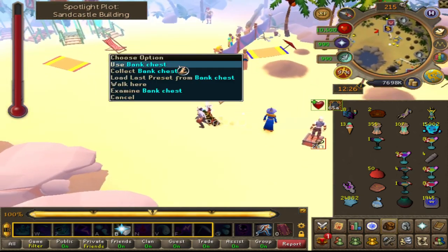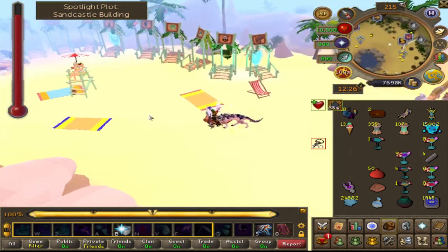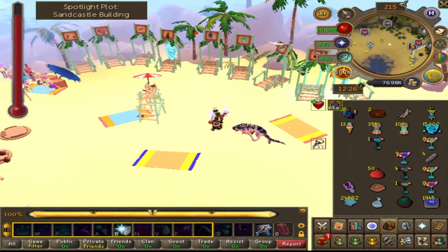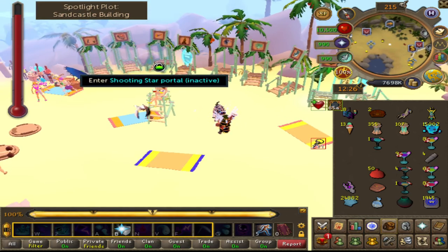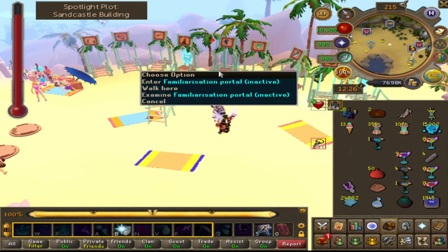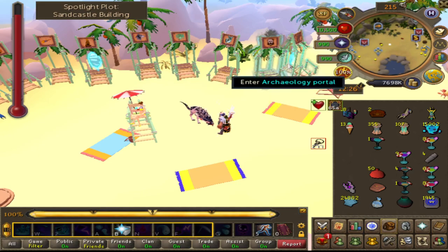Run it down south, right against the fence — you have the beautiful bank chest directly south of that, aka southwest of the entire area, in the southwestern area of the event. Or the fast teleports: you have fish flingers, sinkholes, shooting stars, evil tree, familiarization, guttaxian cache, big chinchampa, flat flash events, and the archaeology portal.